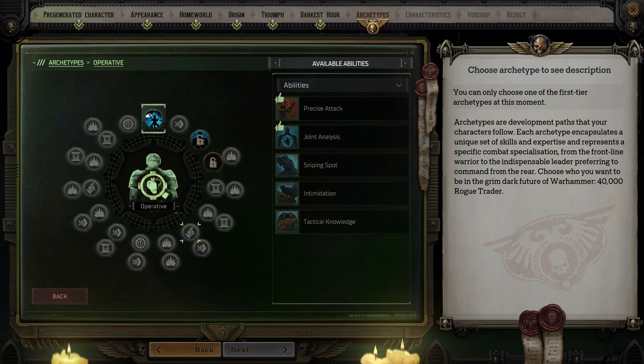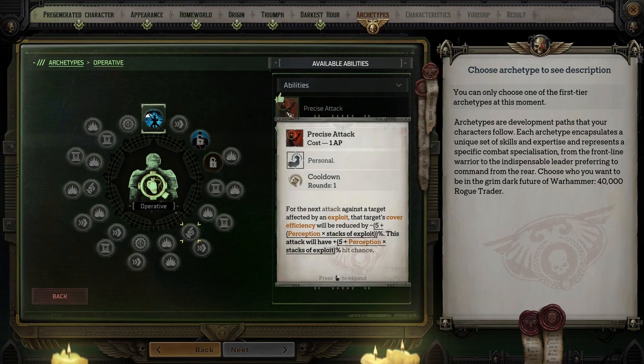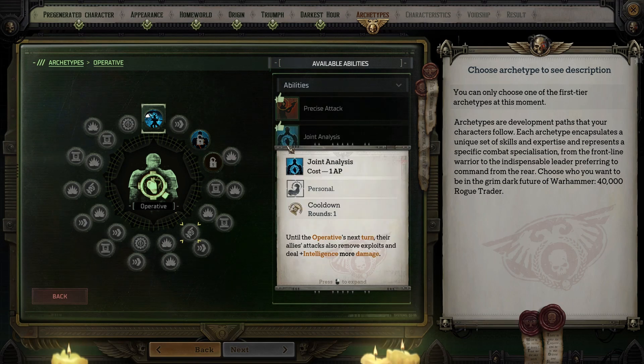Starting at level seven, you get to choose two abilities from a list of five options. Precise Attack is triggered on your next attack against an enemy with an exploit and imposes a percentage penalty to cover efficiency equal to five plus your Perception bonus times however many stacks of exploit that target has. Additionally, the attack gains a percentage increase to hit chance equal to the same amount. If you are focused on damage, this will help ensure you hit your targets. Joint Analysis allows allies to remove exploit stacks and deal additional damage equal to your Intelligence bonus until your next turn — absolutely a must-have if you are focused on debuffing enemies.